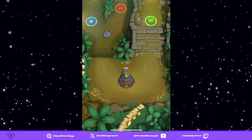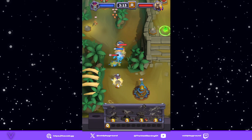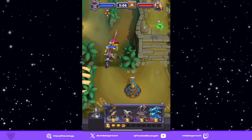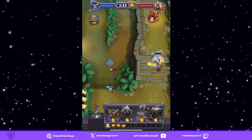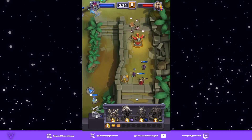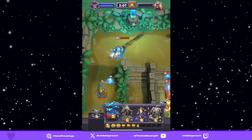Last but certainly not least, we have Sylvanas — very similar to the PvP deck. You play your Abominations, you play your Sylvanas. You're going to have weaknesses against swarm-type things, but for the most part you're going to be able to crush people in PvE with this deck. It's just such a good combination with the Abomination and Sylvanas. You can roll out your Meat Wagons to take towers and just have fun with it. Sylvanas is just a beast in PvE — I've only played her once and she's already just destroying.